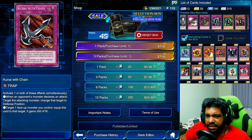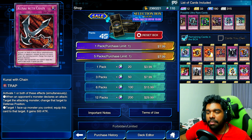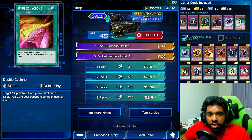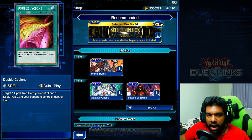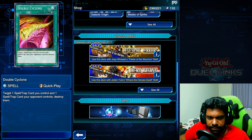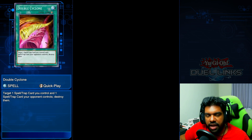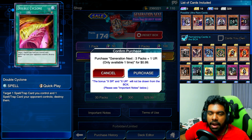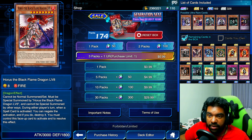These other cards I didn't think were necessary for me. I would have liked to get the Gozuki — that would have been fun — but it would have pressured me into using zombies and I just don't feel like it. Double Cyclone would also have been a great card to get but we didn't, so it is what it is. I don't believe I have enough money to do all the sales — I have just over a dollar on Steam — but let's have some fun and open a pack from Generation Next.